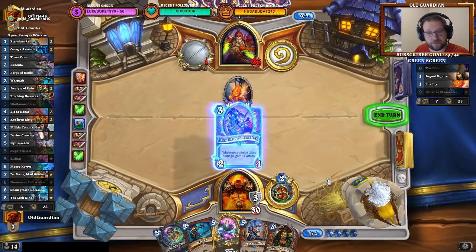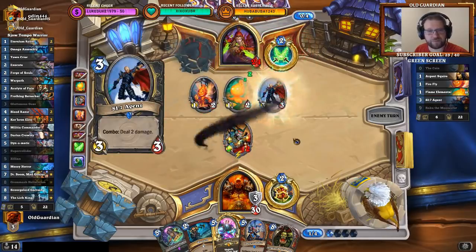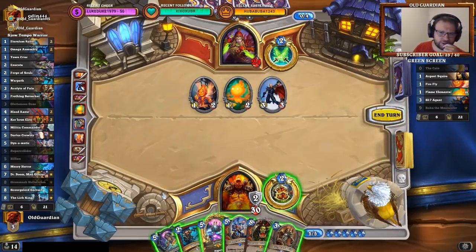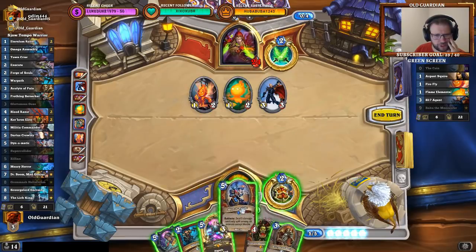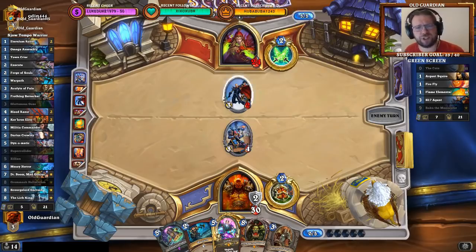That's a good top deck — just jam that immediately. I expect him to kill it, but then I have Dynomatic coming in. It's not even that easy to kill right now, and Dynomatic can answer another Thug. He gets played here. It's an SI7 Agent — more annoying, because this is not answerable with a Dynomatic anymore, nor with a Super Collider. There's the potential for Fungalmancer plays. I think it still needs to be a Dynomatic. It was able to kill two — that was big, because this prevents a Fungalmancer board.